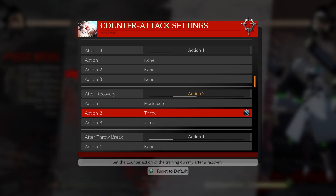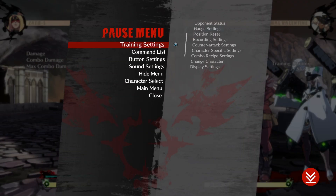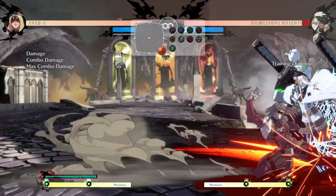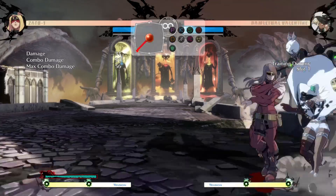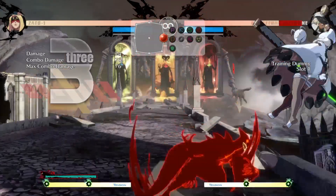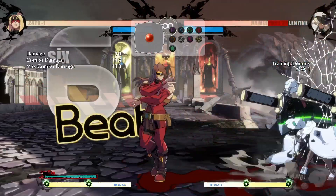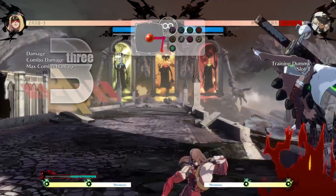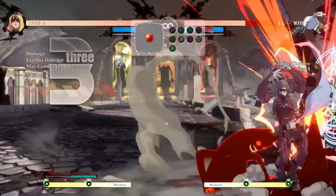If they get it blocked, they're going to have to block it — they cannot do anything. If they block, you get gapless pressure in the corner at closest range. If they get hit, you get a full combo. I also find it really good to do strike-throw in the corner — if they block the midi 22H, you can mix them up whether you're going to go for grab or keep up block pressure.